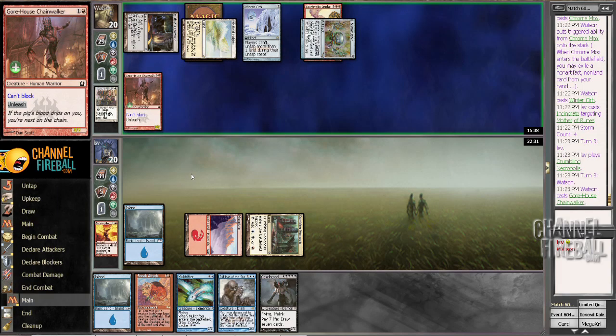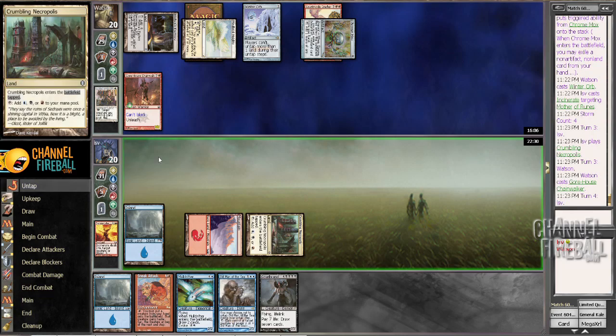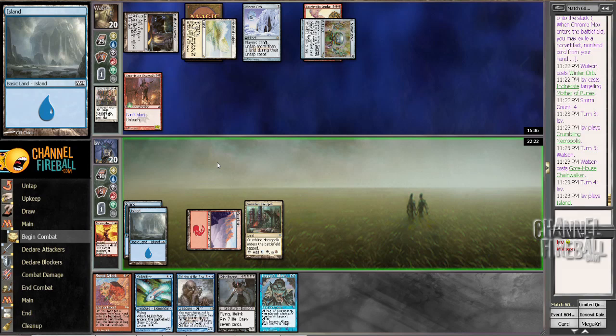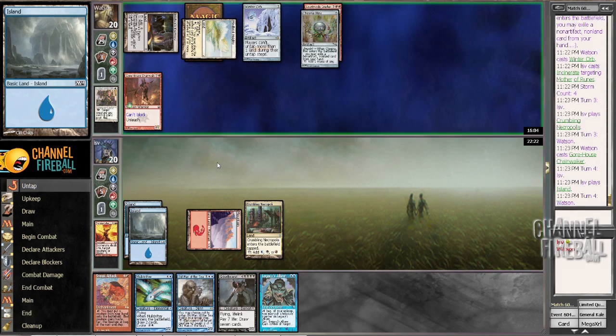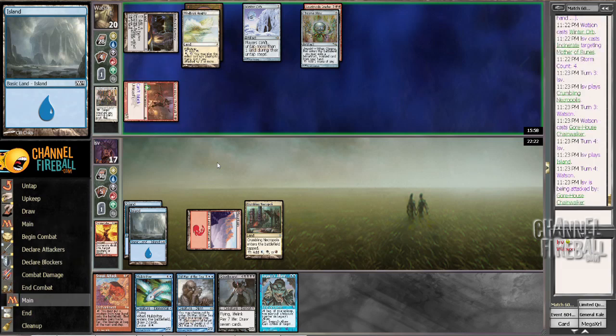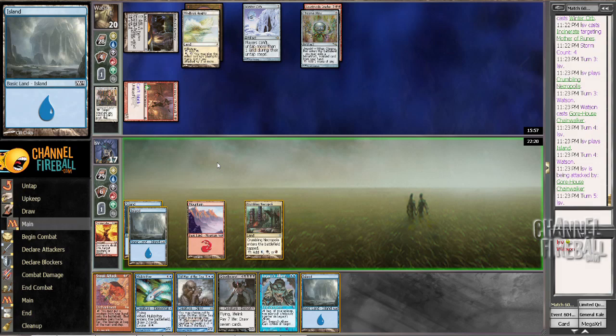Gorehouse Chainwalker. I should untap that. I can't Legacy's Allure. I'm just gonna pass, since I've got Griselbrand and Sneak Attack. I don't think I want to get Winter Orbed any further. And Old Man of the Sea can't take Gorehouse Chainwalker.